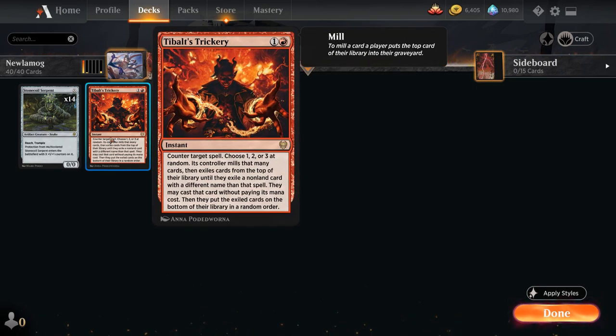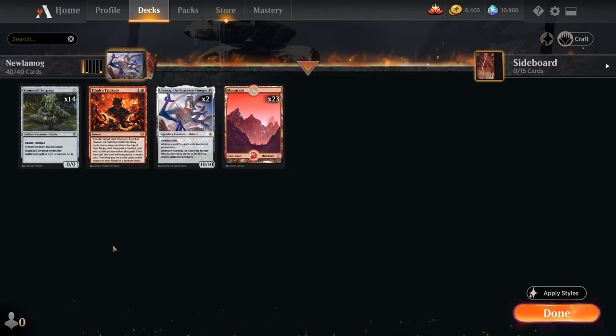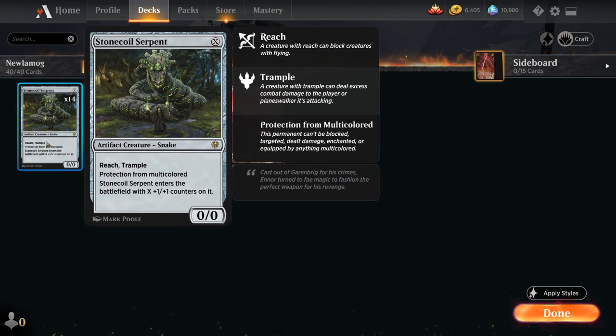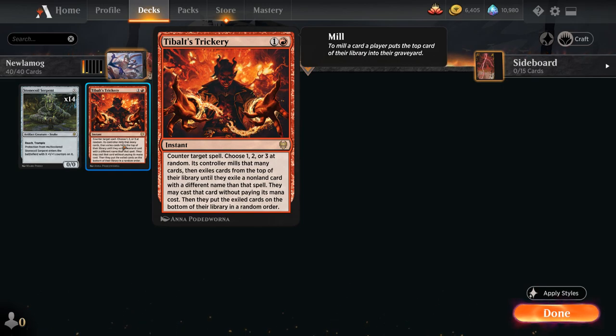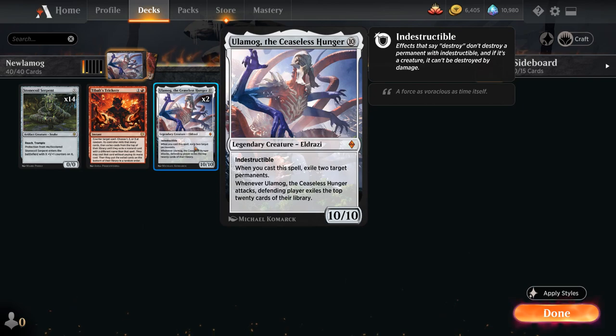Our game plan is very simple: mulligan until we can find a Tibalt's Trickery, then ideally keep 2 basic mountains and 1 copy of Stonecoil Serpent. On turn 2, we hold priority in full control, cast Stonecoil Serpent for 0, counter it with our own copy of Tibalt's Trickery, which is then guaranteed to hit one of our Ulamogs. Ulamog gets cast, exiles 2 of the opponent's permanents — including lands potentially — and then we get a 10/10 indestructible. When it attacks, the defending player exiles the top 20 cards of their library. In a 40-card format it only takes 2 attacks from Ulamog to win the game.